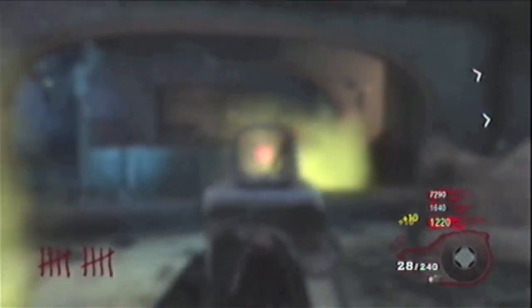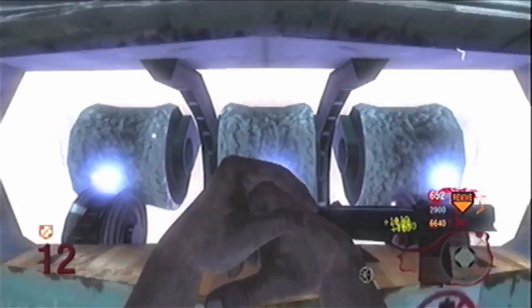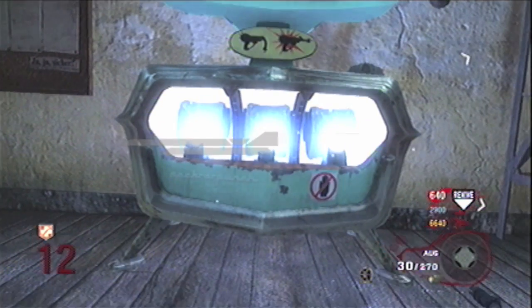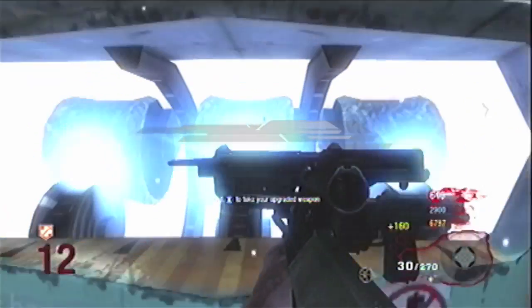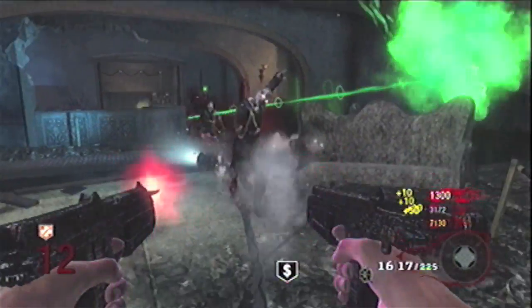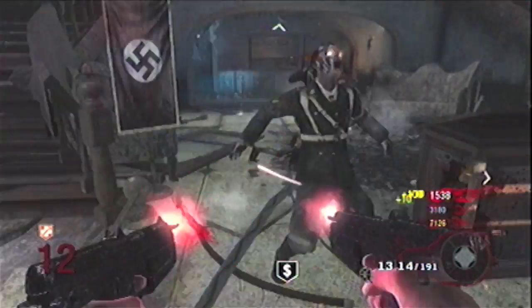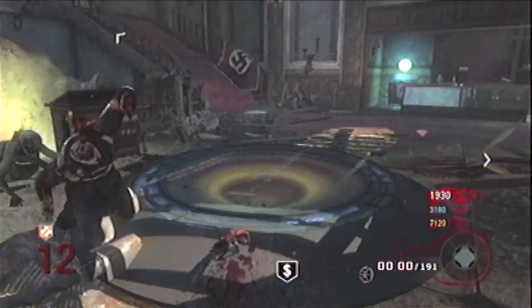Let's move on to the PM-63. When Pack-a-Punched it becomes Tokyo and Rose — they become dual wielded, with a slightly bigger mag of 25 instead of 20, and 225 in the backup. These are not all that great; I have to get really close to the zombies to actually do some damage, and the ammo goes by way too quickly.